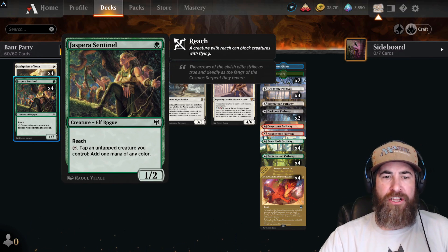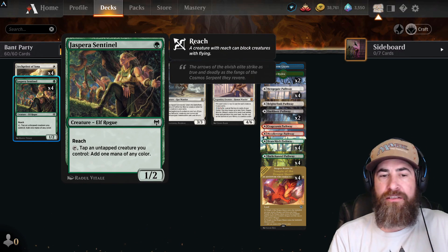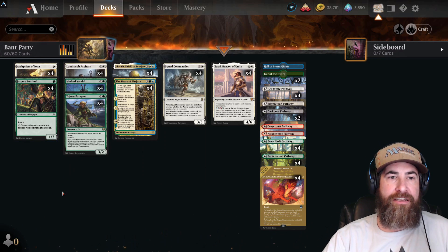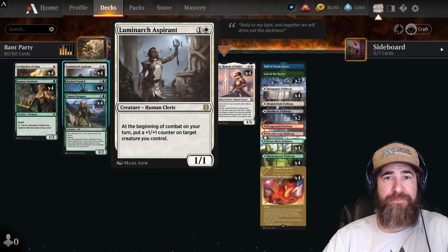Then we have four copies of Jespera Sentinel — just a little bit of ramp, a great little reach creature. Having a two toughness on a one-drop is big in this meta in my opinion.